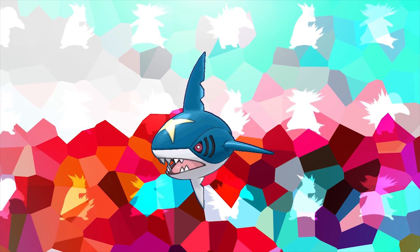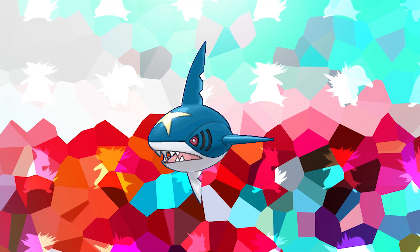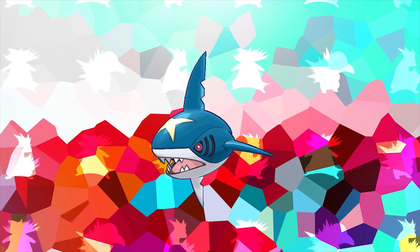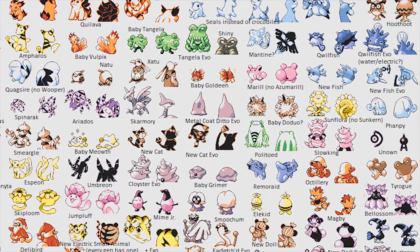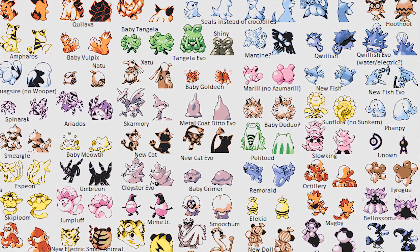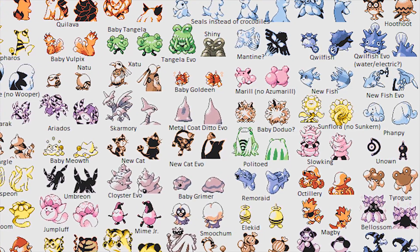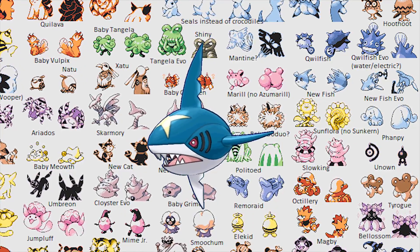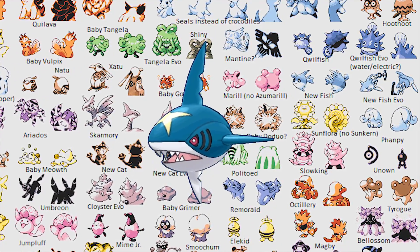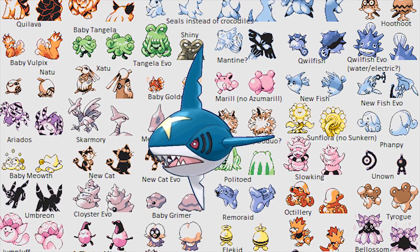For the final fact of this video, we're going to be covering Sharpedo. The interesting thing about Sharpedo is that it was likely originally planned for Generation 2. We know this because in the Gold and Silver beta demo, there was a Pokémon cut from the final game that bears a striking resemblance to Sharpedo — both being shark Pokémon with the exact same body type, with the only real difference being that the beta Pokémon has an anchor attached to the back of it, where Sharpedo doesn't.